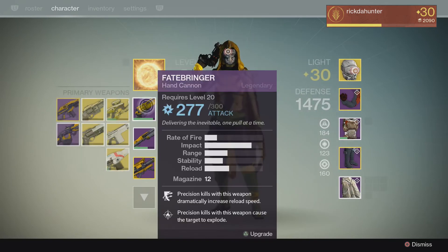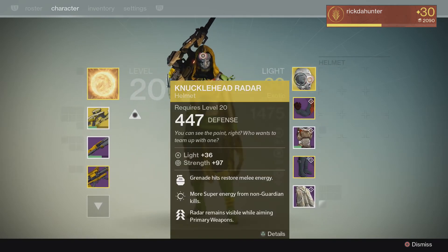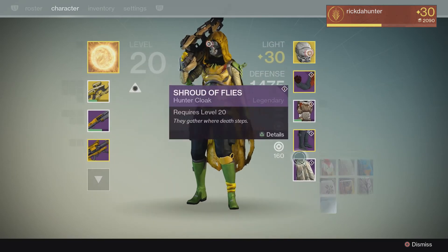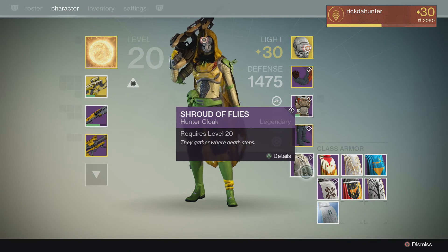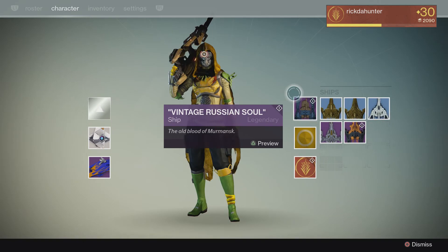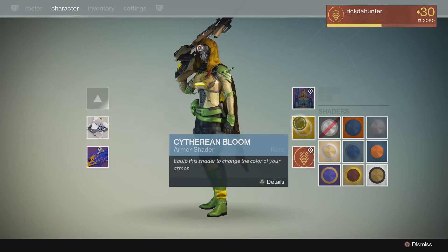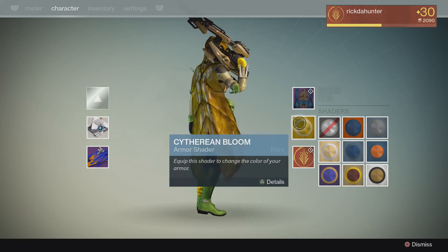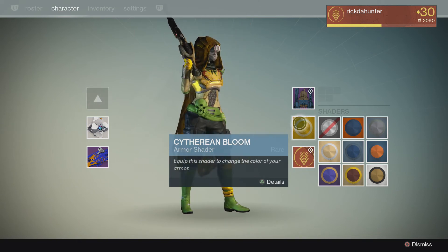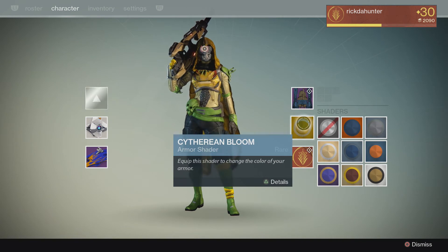Let's recap. Monday: the Vex. Tuesday: the Knucklehead. Wednesday: the new cloak. Thursday: they doubled down on me — they gave me the Vintage Russian Soul and this pretty cool shader. Cithereen, I think. Boom.